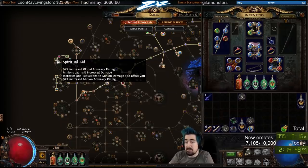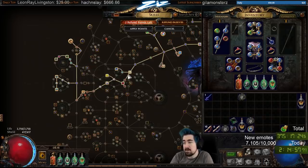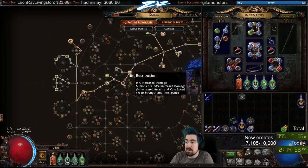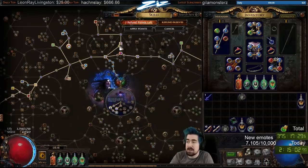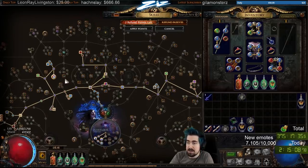After that I take the minion nodes. If you don't know how they work, basically as soon as you have Spiritual Aid, any increases and reductions to minion damage will also affect you. So for example all those nodes make you deal more damage. This one is 10% increased damage and lets you travel through here as well. You don't really need AoE on Stormbrand so it was pretty nice.